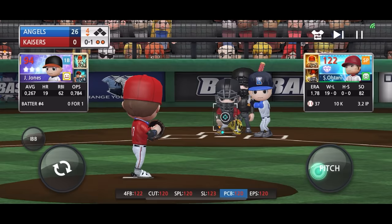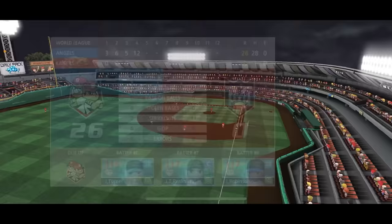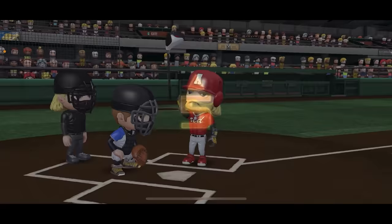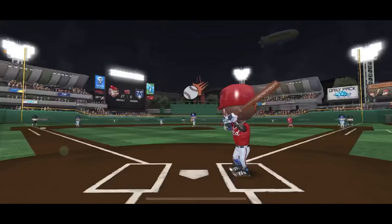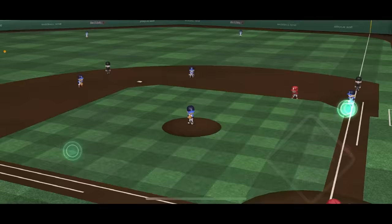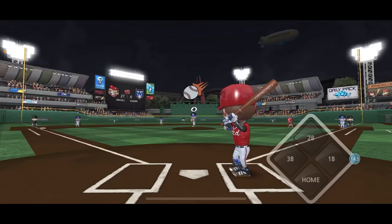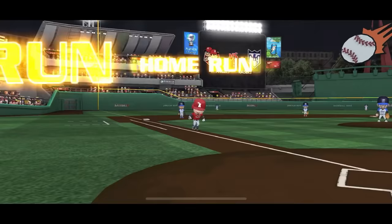We've got Jones up to the plate - one of their best power hitters. Let's have a look at how many home runs he has: 19 homers, 455 plate appearances. And we get him on the e-fist pitch - 11 strikeouts! The mission is complete and we're only in the fourth inning. Tell me in the comments how many strikeouts Shohei Ohtani ends the game with. Shohei Ohtani with three home runs tonight, stepping up to the plate yet again - his fourth home run of the game!